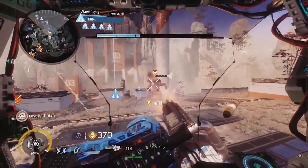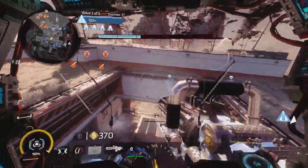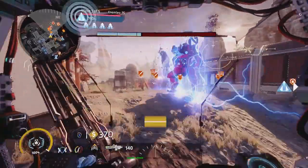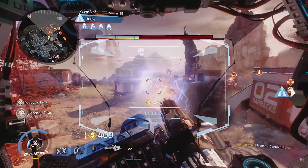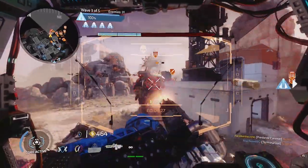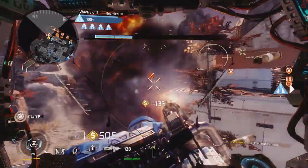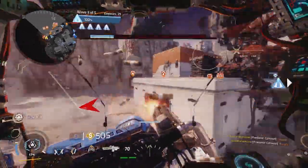Moving over to Forward Base Kodai, the titans that excel here are Legion, Monarch, Ronin, and Northstar. Ion once again gets a notable mention, along with Tone. Legion is a superb backline support titan to guard the harvester and can hang out on the left side of the map. Monarch takes the left and central sides well, as she can shoot her team mates with shields from up high, monitor surroundings, and deal with enemy forces at a safe distance.